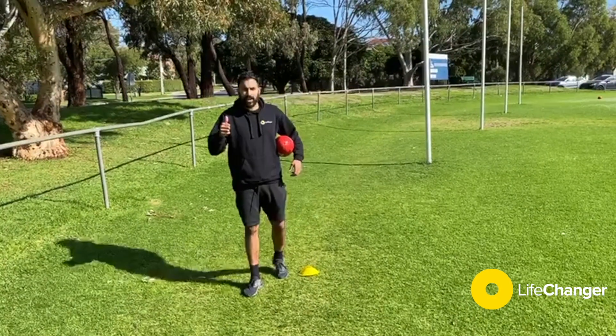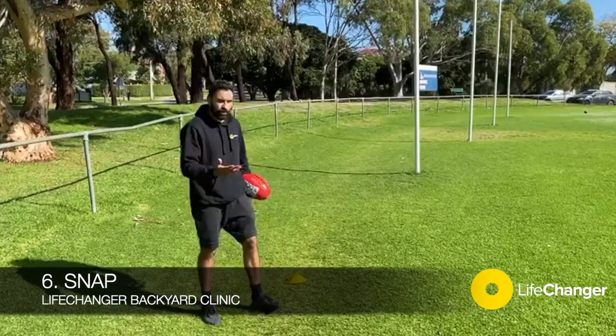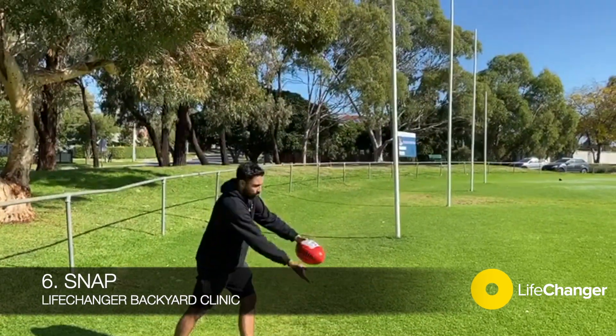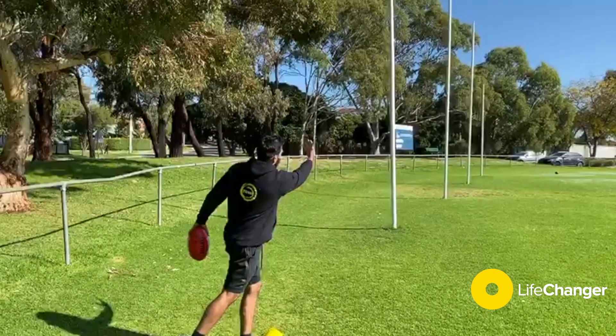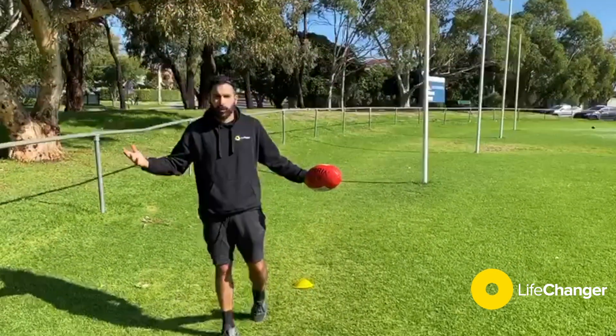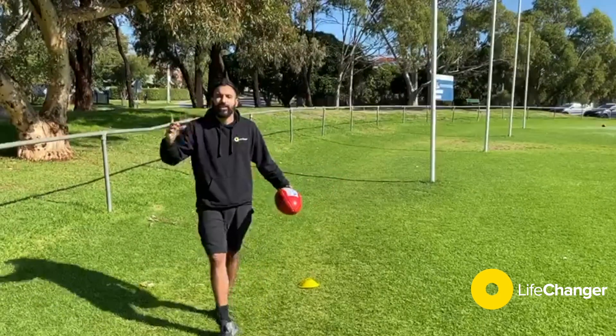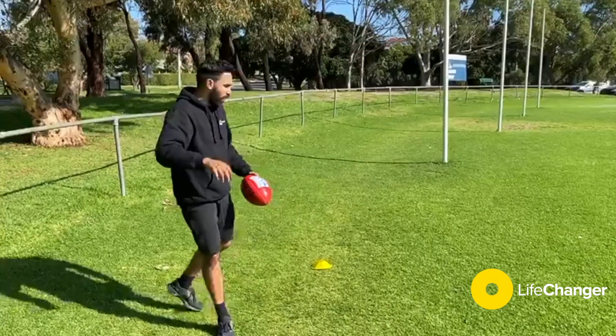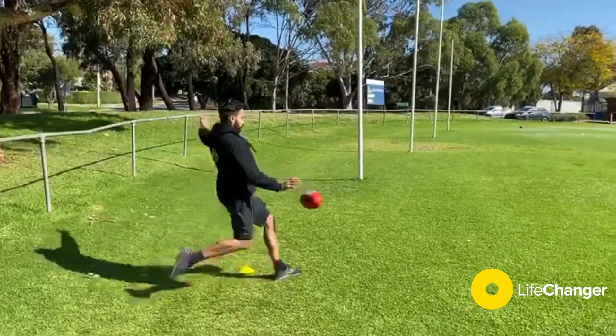The final kick — kick number six — is the genuine right foot snap. We're shaping up, taking one step, hitting the ball on this side, and curving it through on the full like that. Obviously I am two points down with one to play, so taking a little bit of poetic license — this kick is worth two points.